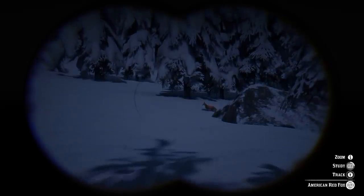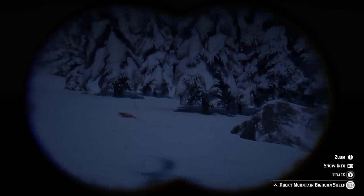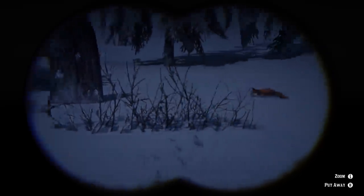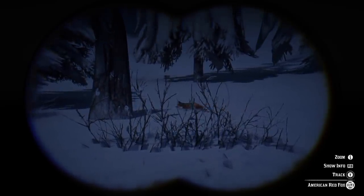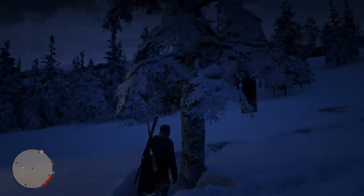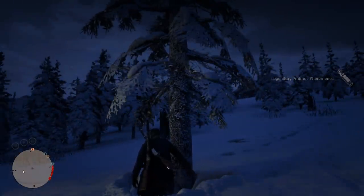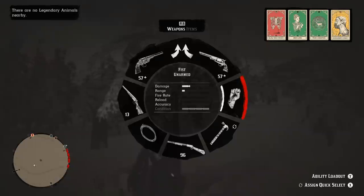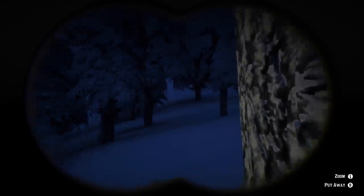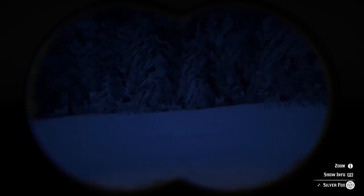A nice American red fox is approaching the bait we put out. That's our first fox we've seen so far. I already have red fox samples, but I'll get another since I already got a silver fox one too. I put down a potent predator bait and just got 57 naturalist XP out of nowhere — I don't know why. I popped one of the legendary pheromones, but there are still no legendary animals around. Something happened because of that potent predator bait though. There's a silver fox right there.